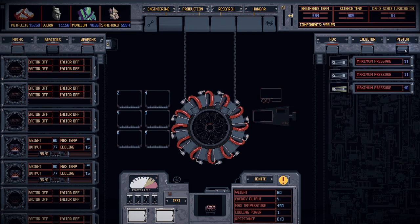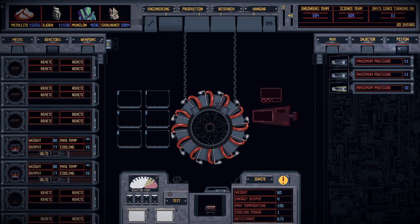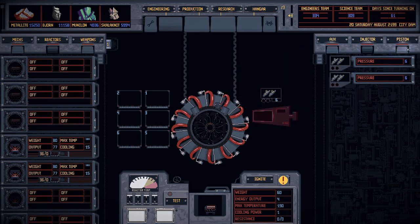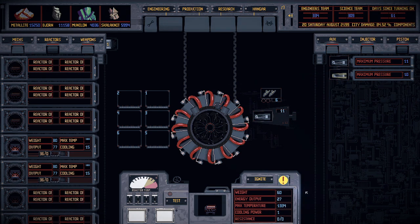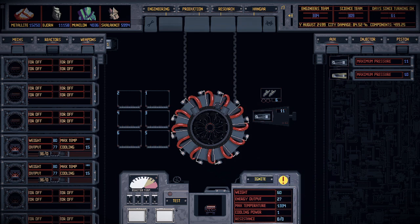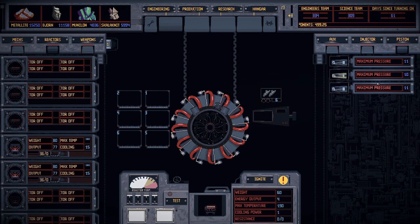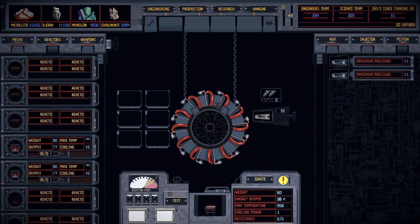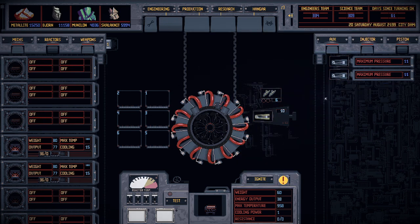You're going to have two kinds of pistons and two kinds of injectors. We're going to start with a normal injector and then a normal piston — this gives us our combined stats on the bottom right. If I take this normal piston off and put in the lower pressure piston, it gives more energy but less maximum temperature. Let's go with more energy for now.